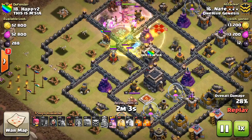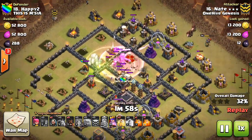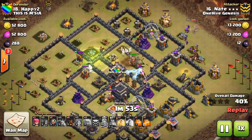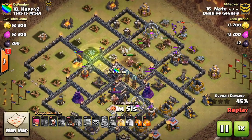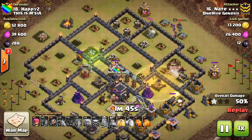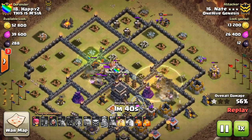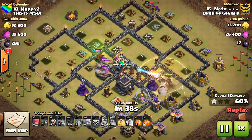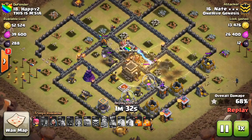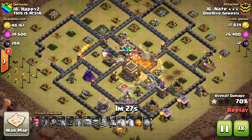Defending troops — but not heroes — will flee from poison spells if they're just standing there idle. If they're actively attacking a troop in the area, they will not flee the poison spell. But if they're just standing there and you drop a poison spell on them, they'll run outside the radius. That's an awesome change in my opinion — it means you can't just throw out the CC troop and immediately drop two poisons on it. You have to engage the CC troops with your own troops before you can poison them. This really brings back value to Witches or Wizards in the Clan Castle.